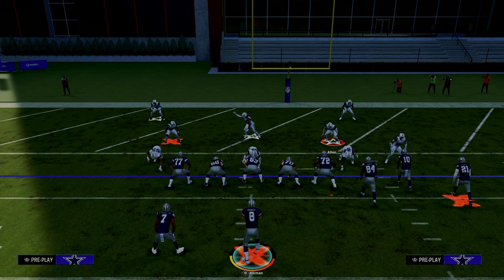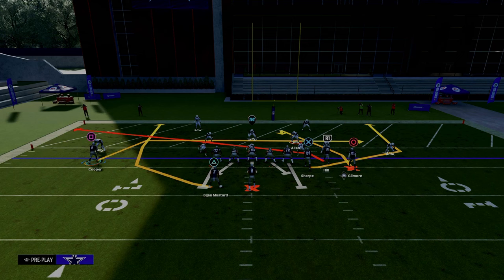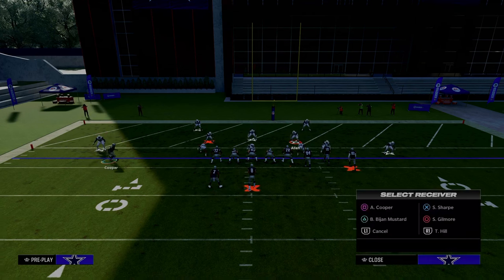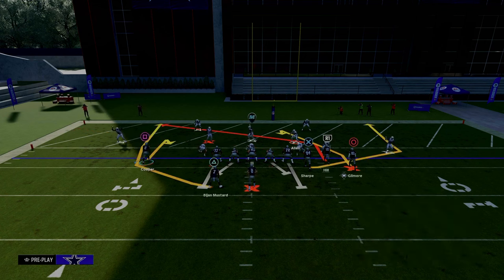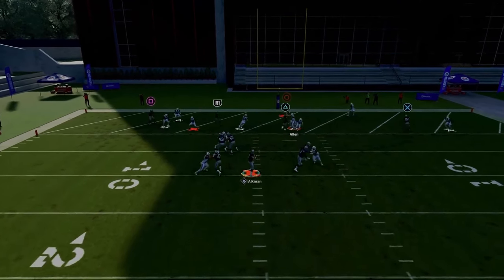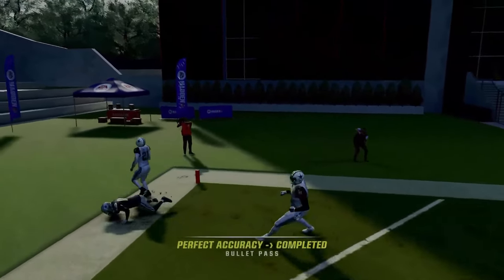You might be asking: how do I do this if I don't have Mesh Spot in my playbook? It doesn't have to be Gun Bunch. The concept we're trying to show you is that when you put a hitch route on the numbers, it is going to pull — or at least hold — the cloud flat defender so that you can throw a post route or slant route over the top of it. We're going to motion this guy in, put him on a hitch, and then slant the slot receiver. The reason I don't like slants is because sometimes they stop randomly this year when they get bumped, but if it doesn't stop, it will still work.